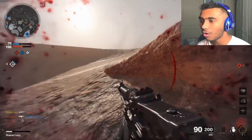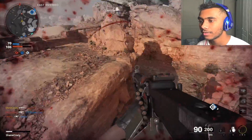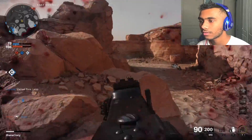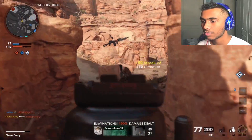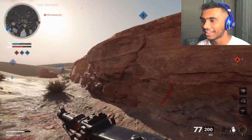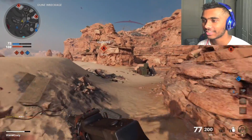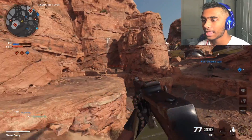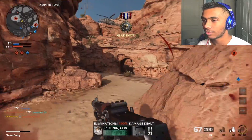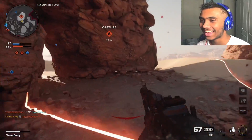Oh, I forgot to change my thing to stim. I have the same thing equipped and also my wildcard. Yeah, it looks like a flashbang or a stun — it kind of looks like a smoke grenade. I don't know what that is. All I know is I'm draining with this RPD, that's actually so sick.